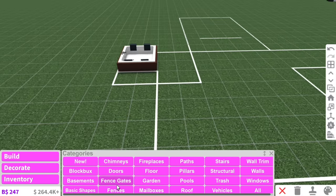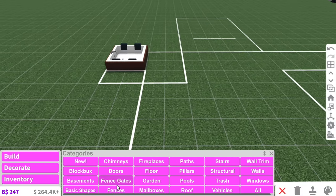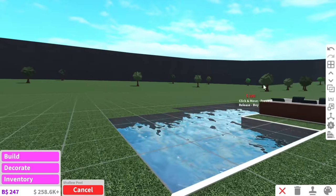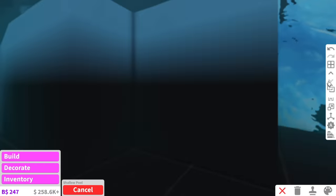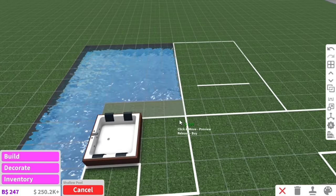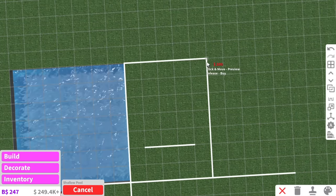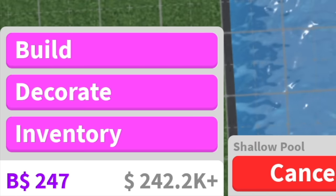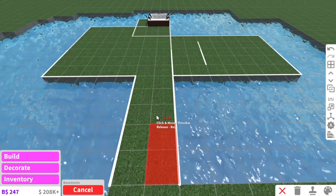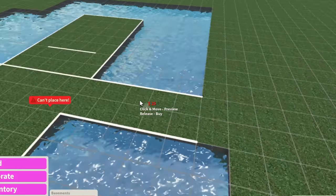Now for the difficult bit, which is actually adding the pool and the basement. I'm going to use a shallow pool because once you're in the basement, the shallow pool is actually a facade — it actually goes really deep like this. Now for the expensive bit, which is actually adding the pool. I love watching my money go down so fast. You see my money? 11 grand? Oh easy.